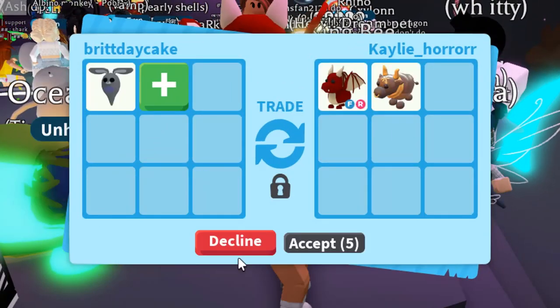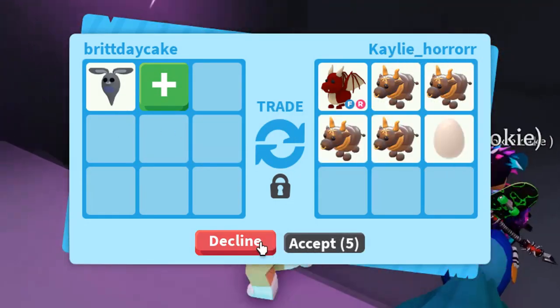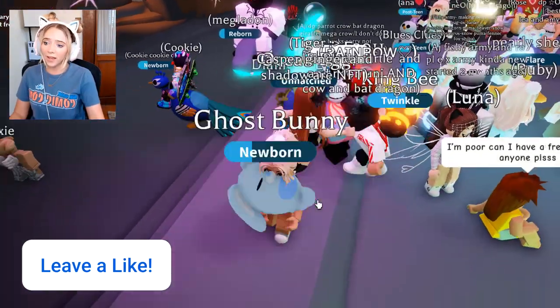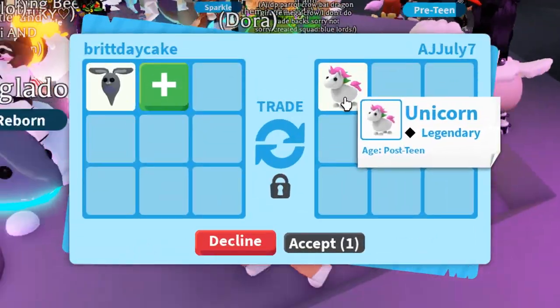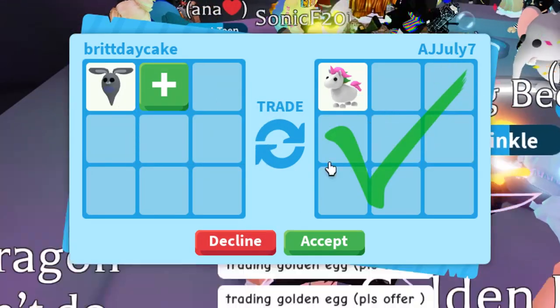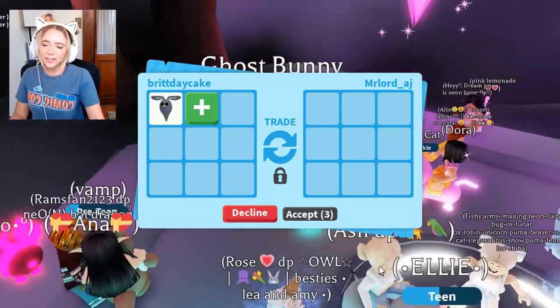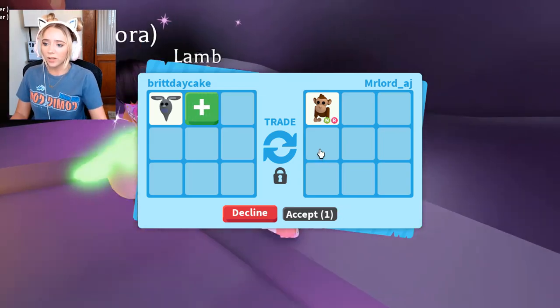So the next pet that we are trading is the ghost bunny. I refuse to see a single oxen. This person put a regular post-teen unicorn for the ghost bunny. I did kind of like that offer, but I had to decline. I need to think about it — I kind of want to see what other options we've got.